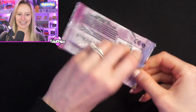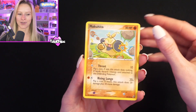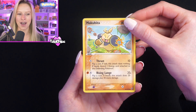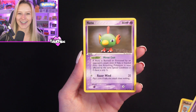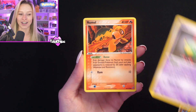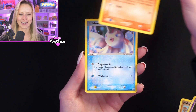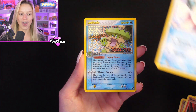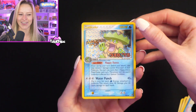Here we go, the EX Deoxys pack — I am very, very nervous opening this. Starting off with a Makuhita, followed by Beldum. I can literally feel my heart racing as I open this. We have got Natu. We've got Numel — very, very nice artwork. Goldeen — that's a super cute card as well. Then we get the Ludicolo, which looks absolutely incredible under the light.